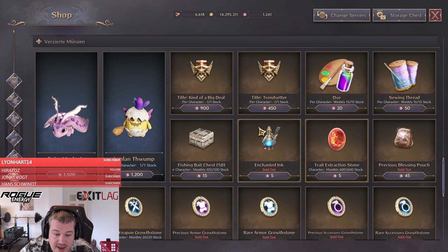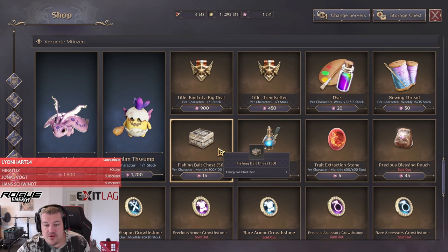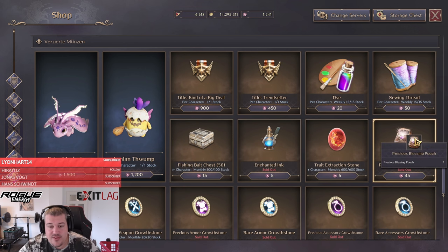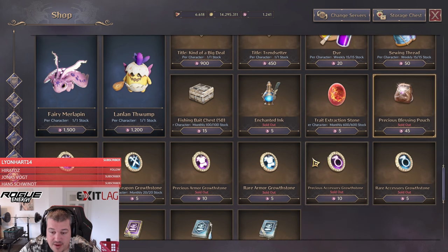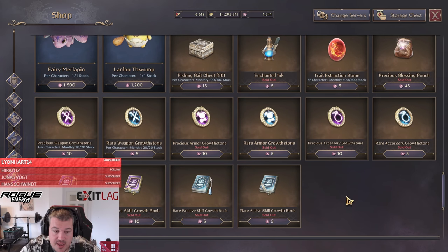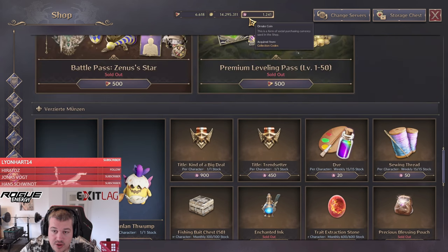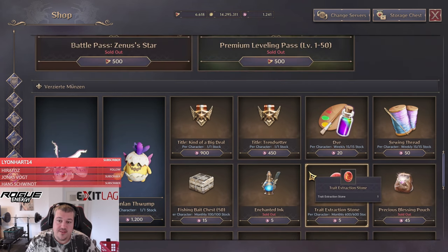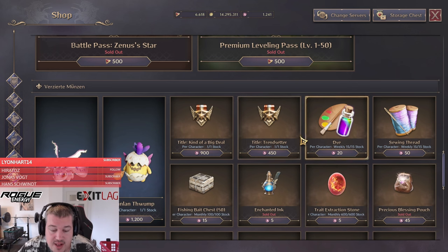Last in priority would be the fishing bait chest if you really want to max out your fishing to level 20, but I would not recommend it unless you really want to do it fast — there are ways to get fishing bait easily without spending ornate coins. My strategy is to always have enough ornate coins saved for the monthly reset, so at the start of the next month I can immediately buy my enchanted ink, pouches, stones, and books on day one. That's why I'm currently saving ornate coins and not going deeper into buying anything else.